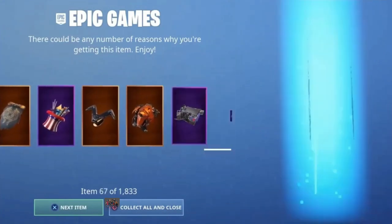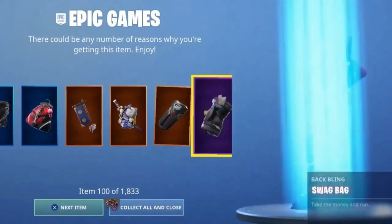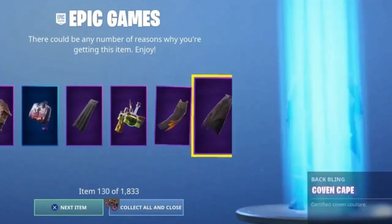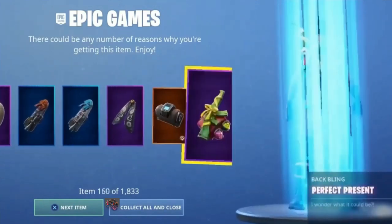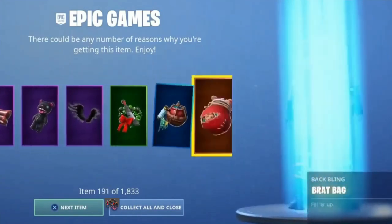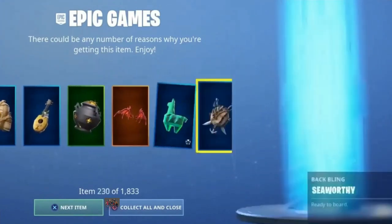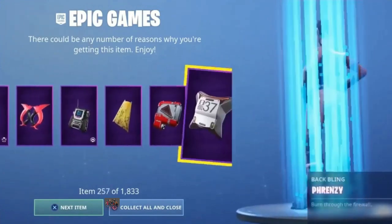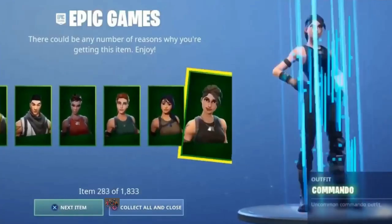If you want to get the Beach Bomber, check out my last video. If you want to get a 13,500 V-Bucks giveaway, make sure to watch this video to the end, like, subscribe, and comment down below your Epic. If it doesn't work, then Epic Games has patched it — do this as quick as possible, by like 2 or 3 PM. We're gonna find more and more of these system file codes. Smash that like button, share this video everywhere.